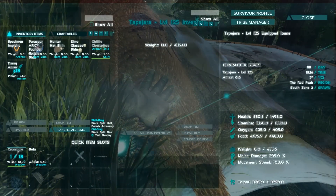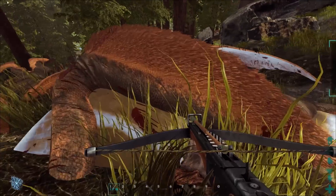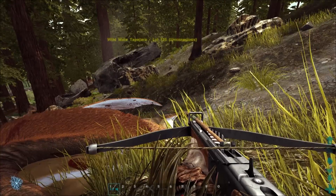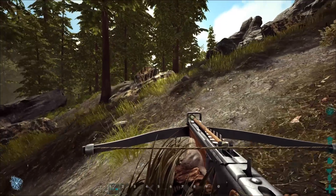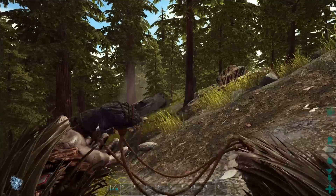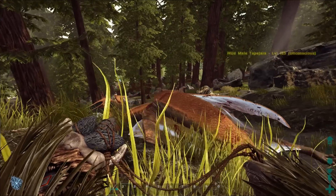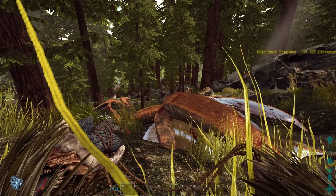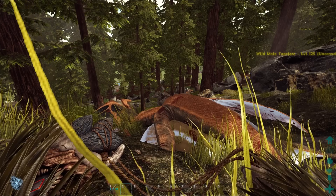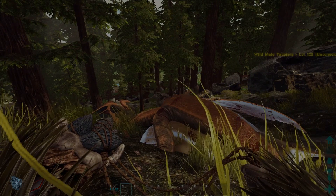You could use a taming calculator to figure that out, but that's how you get the Tapejara down and how you solo tame them. It's very easy. You just use your ghillie suit and sneak up on them, go crouch or prone, whatever you want to do. Make sure you have your bola and you're going to have to fire it from a decent range, so make sure you hit it on your first shot or it's going to run. So that's how you solo tame a Tapejara guys, have fun, go tame one, let me know how you guys like them and I'll catch you guys on the next video.